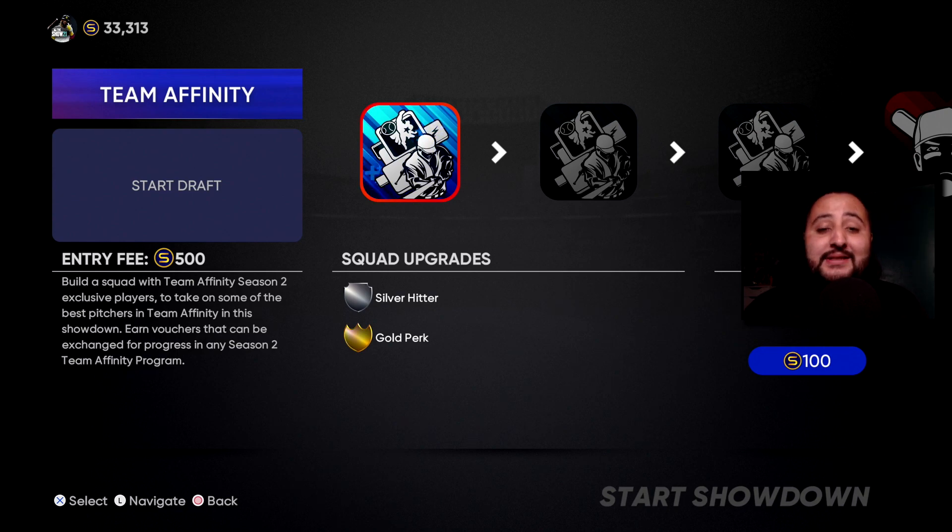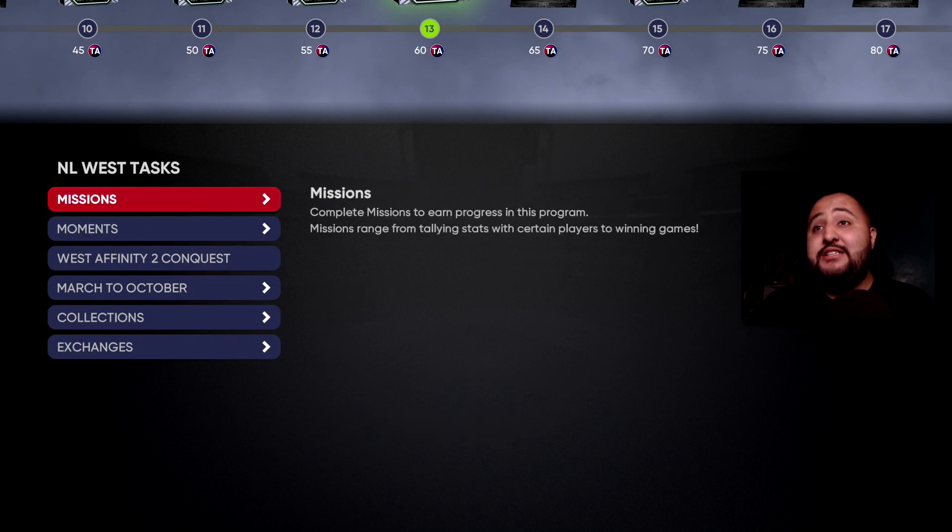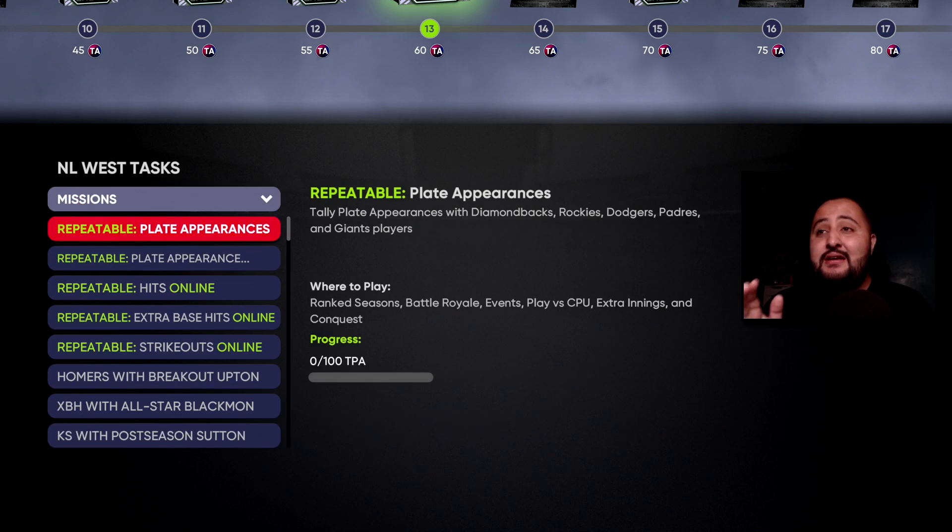While playing Conquest games, focus on these missions. They changed this — it used to be 250 innings but now it's only 100 played appearances and it varies by division. For NL West, I need Diamondbacks, Rockies, Dodgers, Padres, or Giants players. You get 10 points each. Make sure you have all those types of players in your lineup so you're building toward that while also getting the Conquest 30 points.